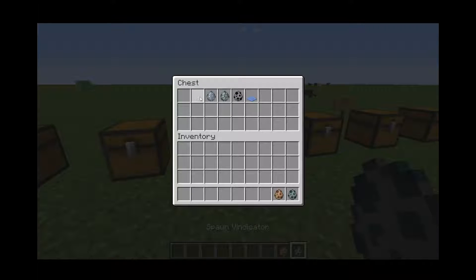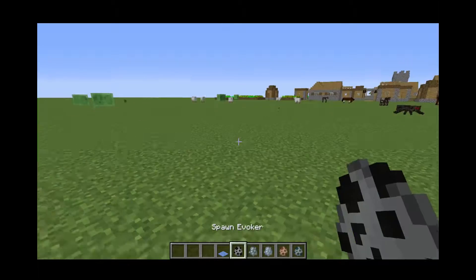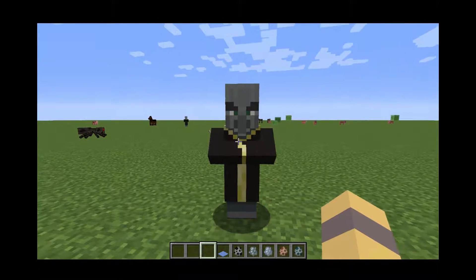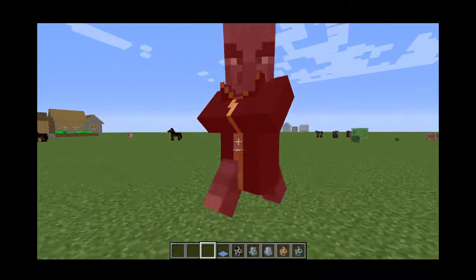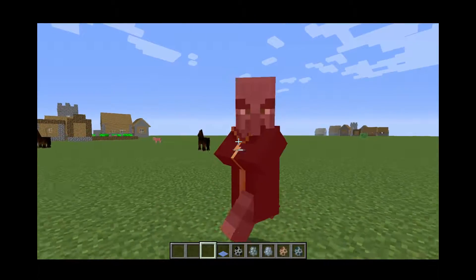Next we have the mob spawn eggs. The first mob we have is the Evoker. As you can see by the look of his face — and if I kill this thing, I'm not sure what comes out of it.